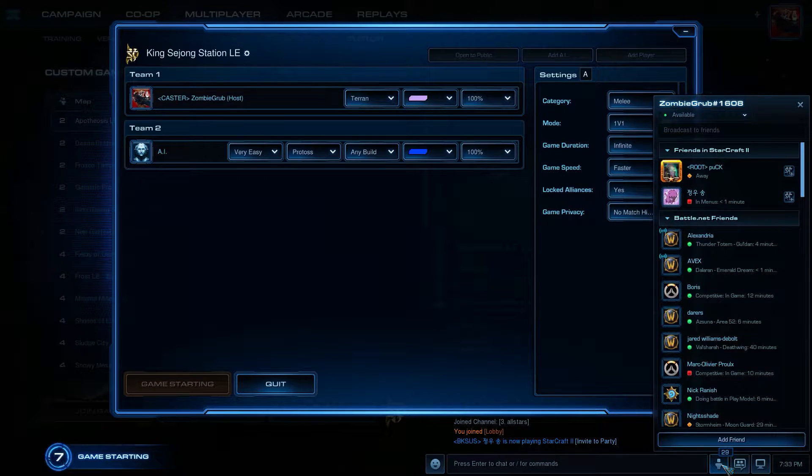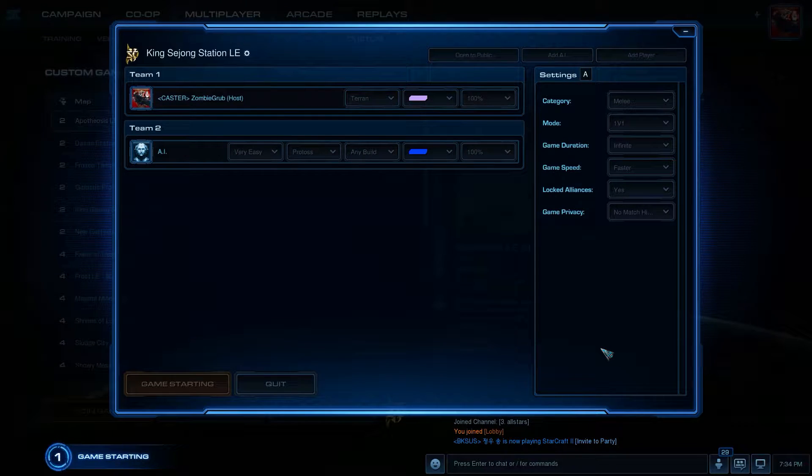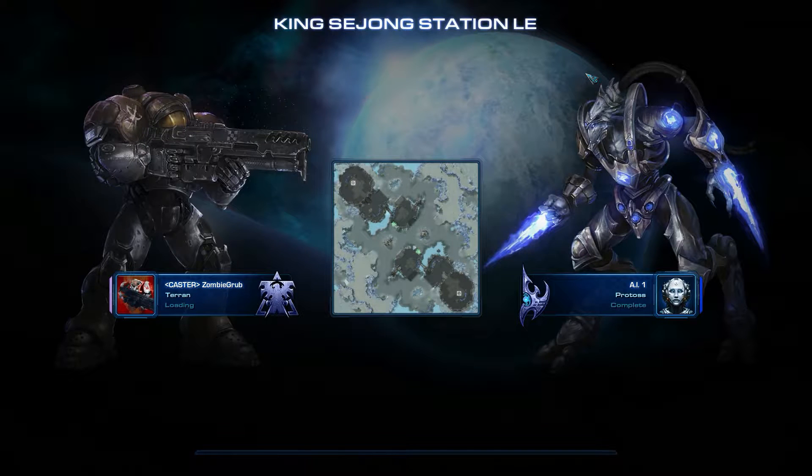Welcome back everybody to another edition of Build Order Tutorials. This one's going to be a TVP, specifically to be used on King Sejong Station. And it is a proxy, it's a cheese, it's an all-in.